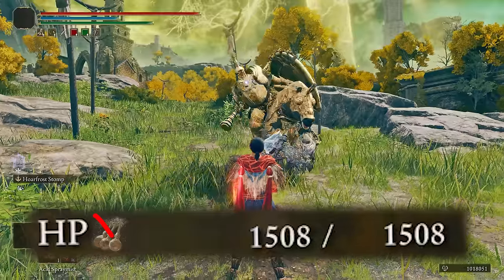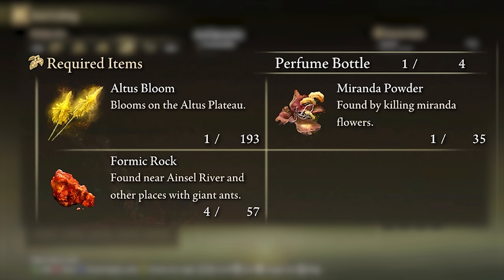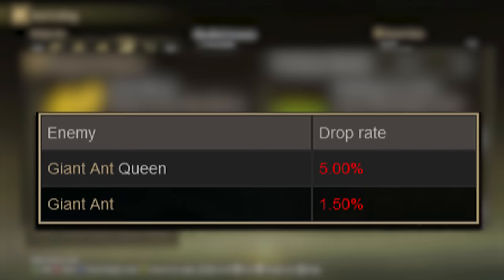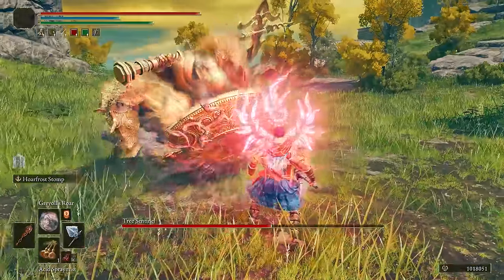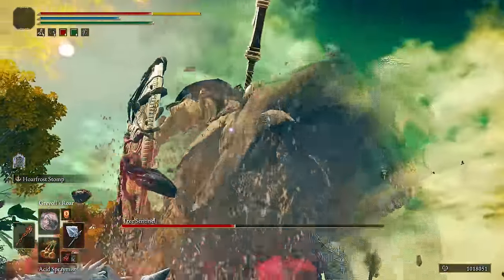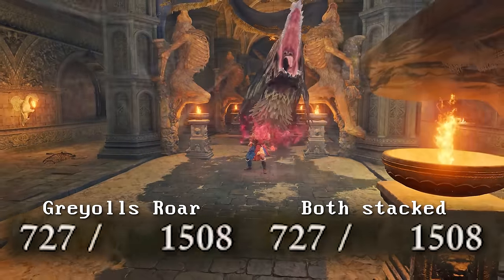The Acid Spray Mist is sadly the worst and pretty much the only useless perfume in the game. While Petra seems to love it, all it really does is lower the damage an enemy deals by 15% for a minute. It takes 4 Formic Rock to craft, of which there are only about 30 in the entire game and they don't respawn. You would be much better off using Gravel's Raw, since it does the same job while also dealing damage and making the enemy take 10% more. They don't stack, making Raw a much better option in every way.